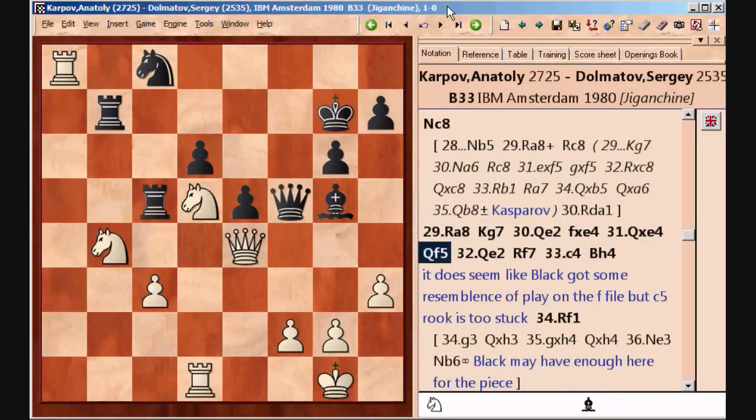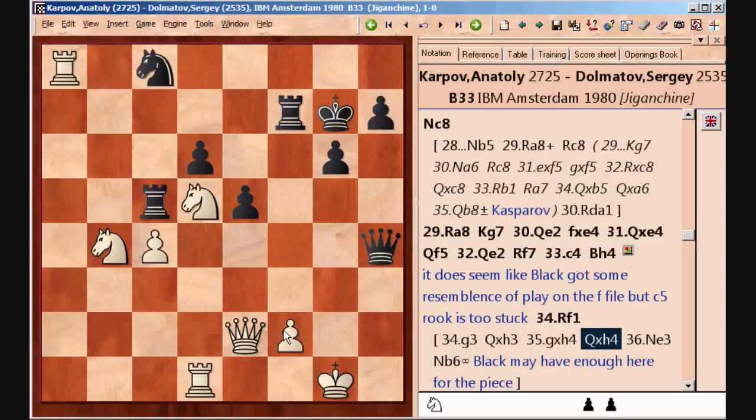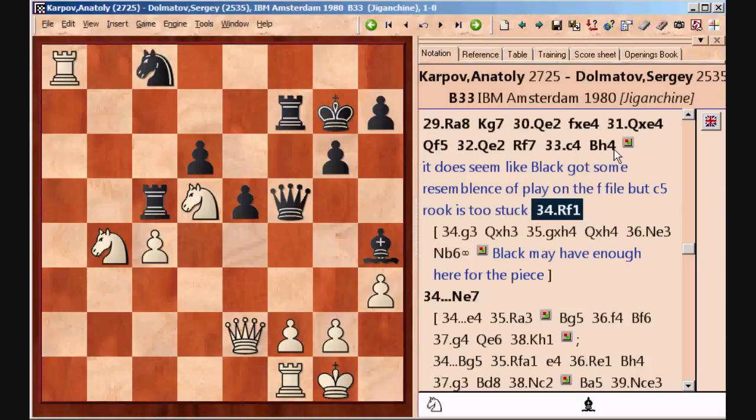Now Black has obtained a bit of counterplay on the f-file, so White's next few moves are aimed at reducing that pressure. For example, he cannot play g3 because that would give Black a pretty strong attack after a piece sacrifice — he only has two pawns but there are still fair pieces on the board with good targets. So Karpov avoids all that, goes rook to f1, and he may want to play g3 later, but for the time being f2 is well protected. This rook is kind of stuck and can't come back to put any more pressure on f2.